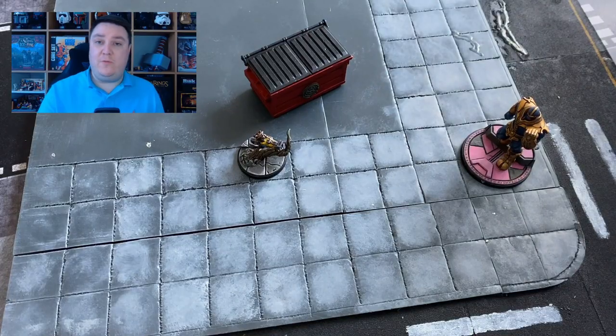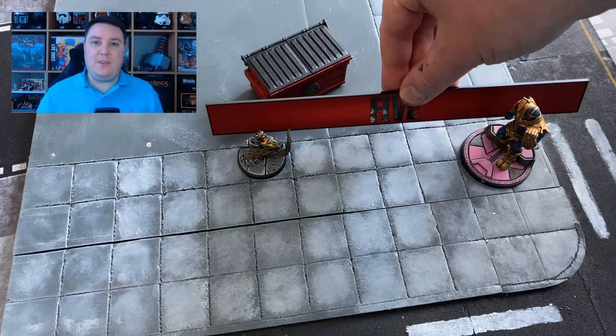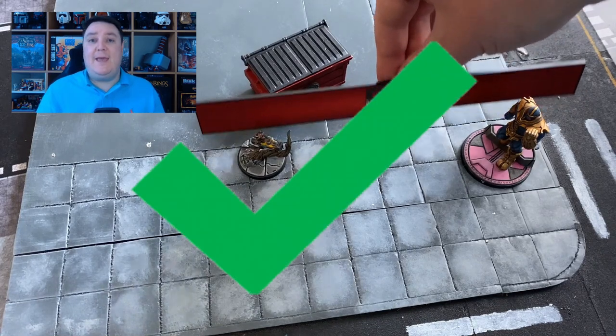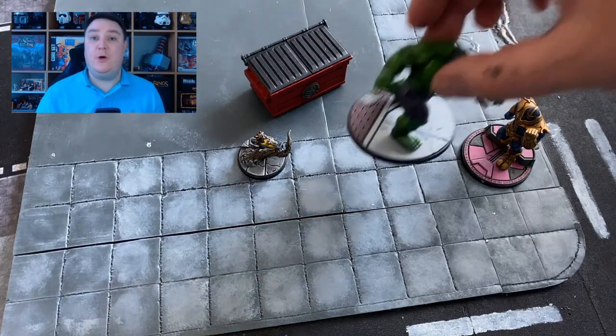Let's start with a really basic example. We have Rocket Raccoon and Thanos, and as you can see there's nothing in the way. We can draw a line from any part of Rocket's base to any part of Thanos's base — unobstructed, nothing in the way. Thumbs up for Rocket, he's got line of sight to Thanos and can make his attack.